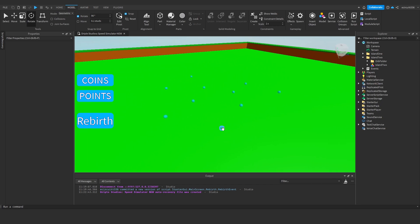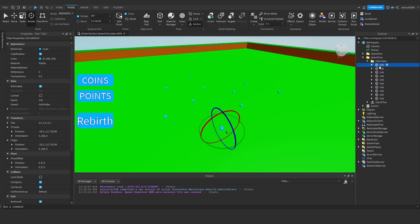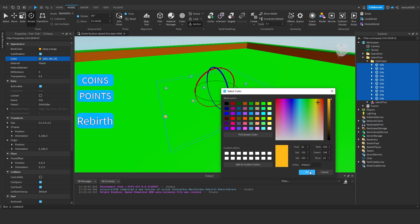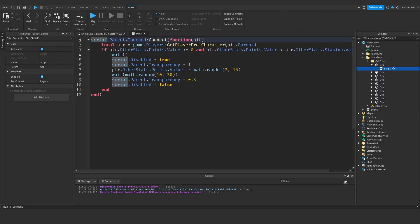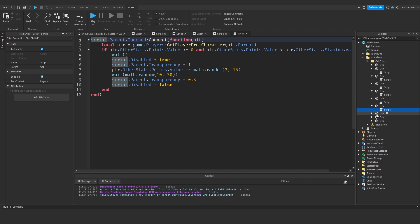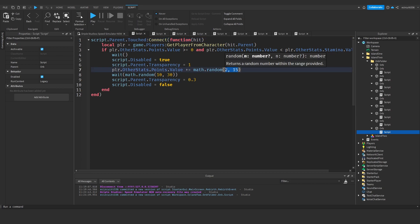These are our orbs. I'm going to go under our orb folder, hit the top one, hold shift, hit the bottom one to select all of them, and change the color to orange. I'm going to open the orb script and change the amount you get to plus equals between 5 and 23. I'm going to copy that and put it in all of these scripts - we have to do this manually since half of these orbs are going to be different. Open every single orb script in the second island and change the number to 5, 23.